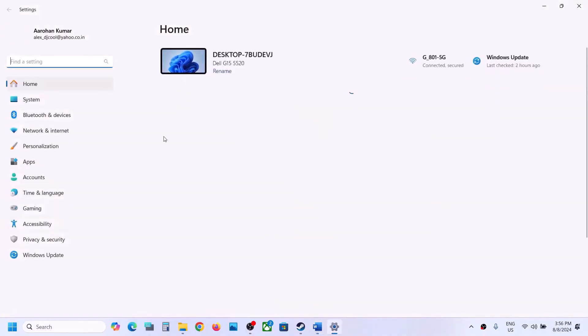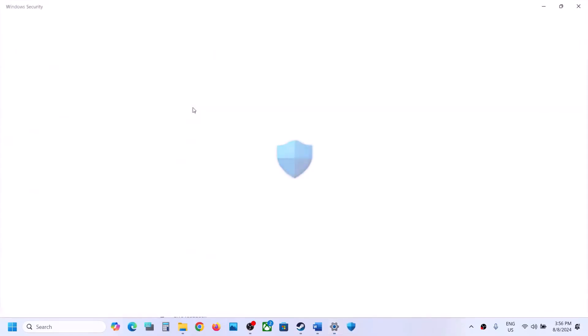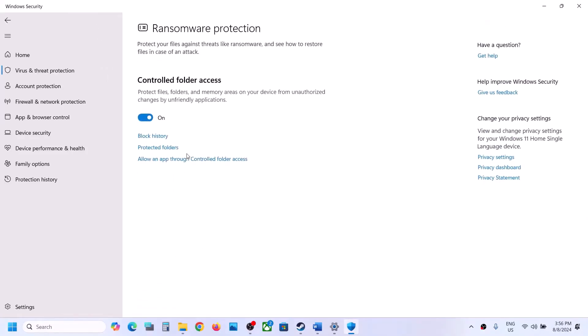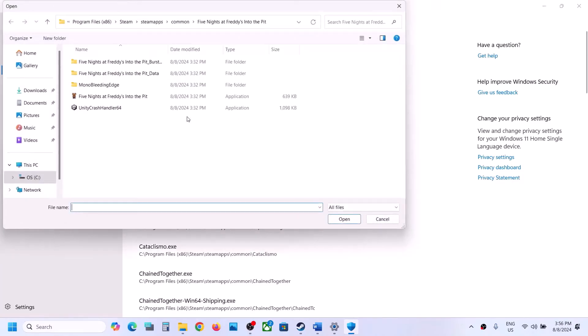If you are using Windows Security, open Windows Settings and go to Privacy and Security. In Windows 10, click on Update and Security, then Windows Security. Click on Virus and Threat Protection, scroll down, and you will see Manage Ransomware Protection. Click on it, then click on 'Allow an app through Controlled Folder Access' and click Yes to allow.